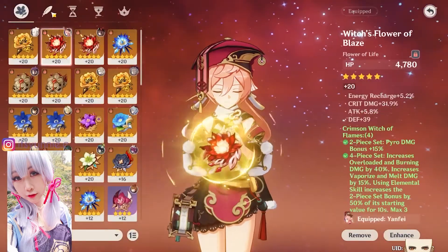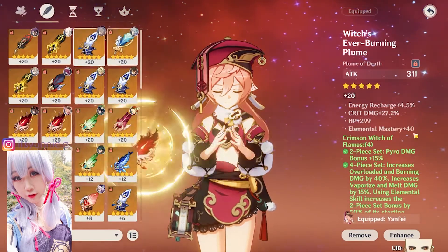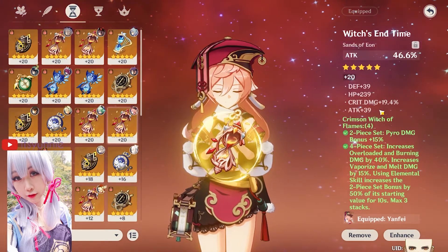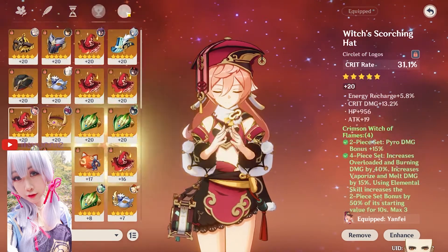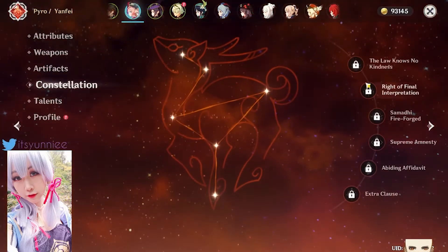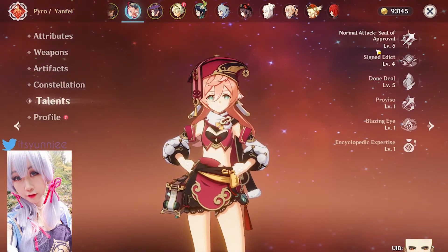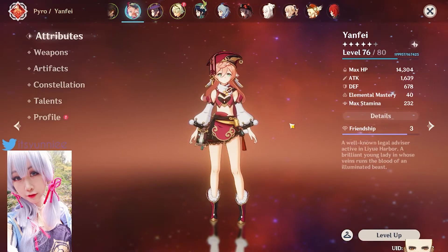Artifact-wise, we've got HP, then a very godly crit damage piece, attack with godly crit damage again — this is where the 40 EM comes from and I need more. We've got attack and crit damage, then Pyro DMG bonus with crit damage and crit rate, and finally crit rate and crit damage. So she hits really hard for what she is at the moment at zero constellations. Talent-wise she's leveled up but not maxed out. I love Yanfei so much.